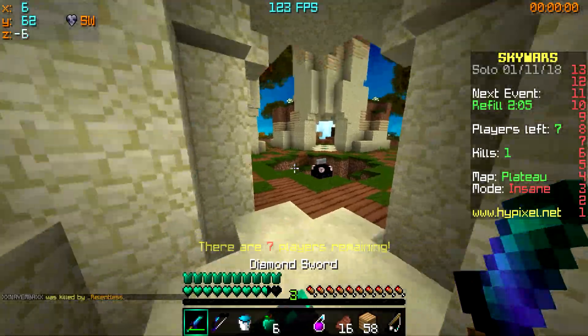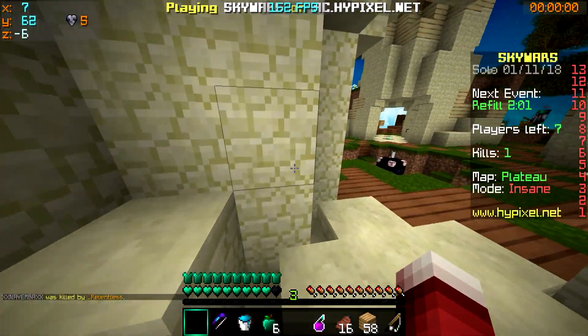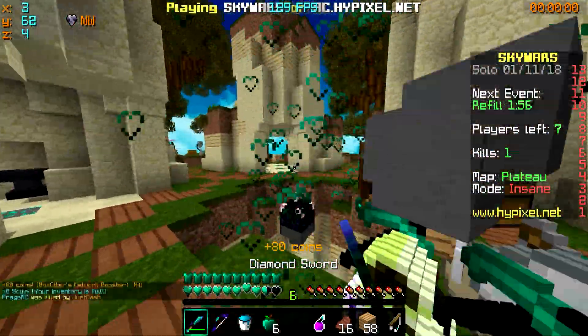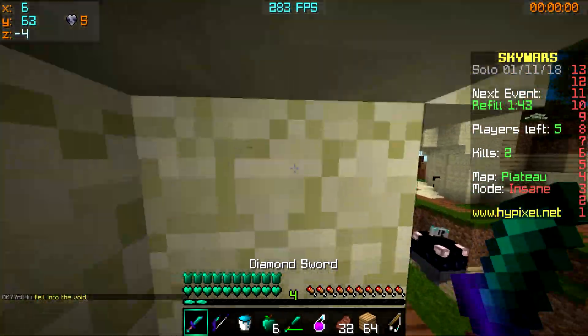I'm just going to quickly make this a Sharpness 2 sword — never mind, I cannot do that because I don't have enough XP bottles. There is a guy behind me with no chest plate and he had XP bottles, exactly what we needed.